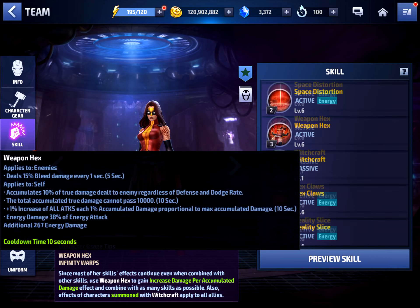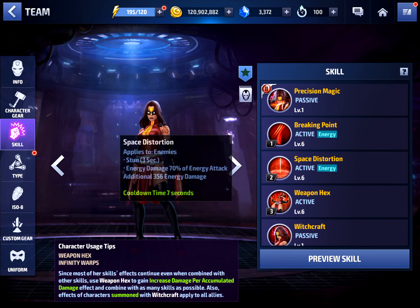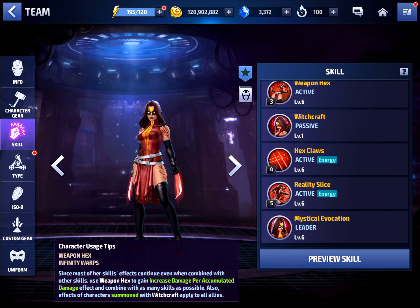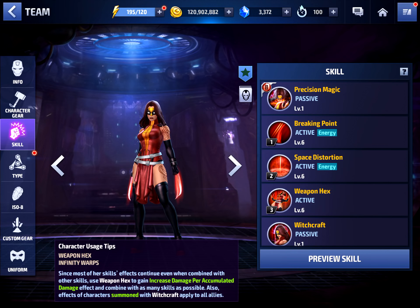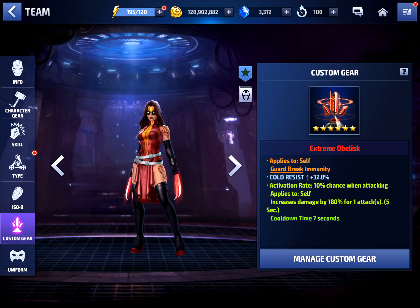I put all her skills to level six because I was having fun playing around with her. I have the Gold Despair, and for the Isolate set I have Overdrive on her — it's not fully awakened, just stage four — but that extra crit rate and crit damage does help since she has low native crit rate and crit damage.